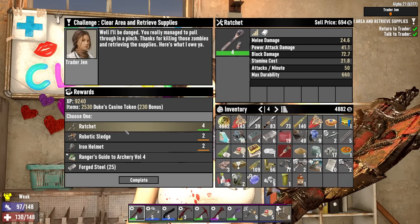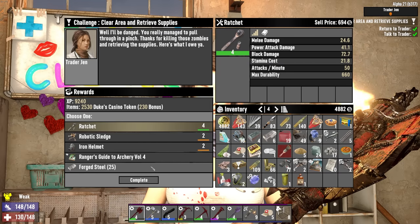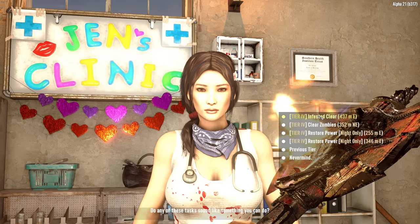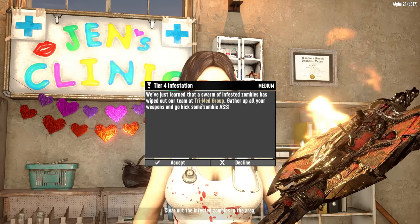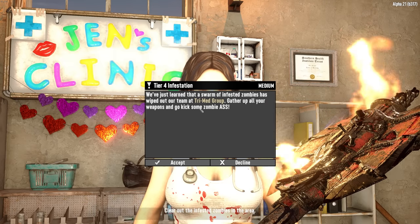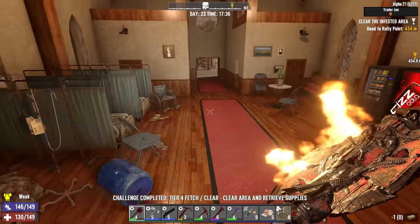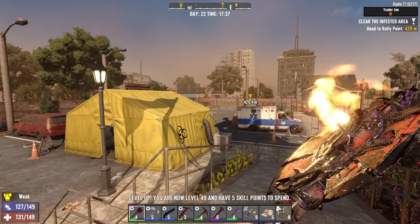What do we get here? A decent ratchet - a little better than my wrench. Honestly I'll just take the steel. Infested clear at the TriMed Group - I do like those infested missions. Let's do that. That'll be a little bit faster than a regular tier 4 mission so we might be able to crank it out tonight.